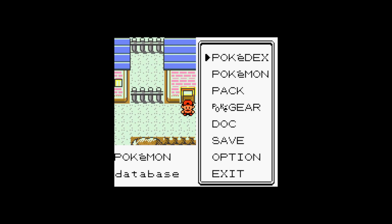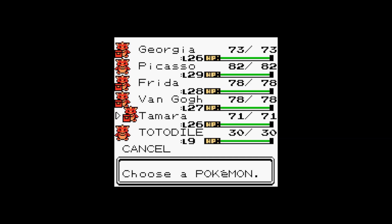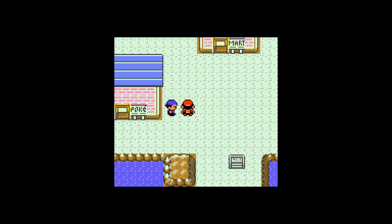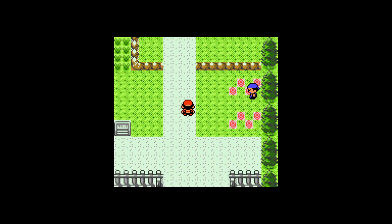Hello and welcome to another afternoon edition of the Sixth Miracle Challenge. What we're going to be doing this time around is grinding Frida up to level 31, because I want her to get Confuse Ray. This is going to be a regular grinding session. We're going to try and get Frida, Van Gogh, and Picasso all up to level 31, because those are the big three moves we're trying to get next: Iron Tail, Jump Kick, and Confuse Ray on Frida. That's going to be the big case.